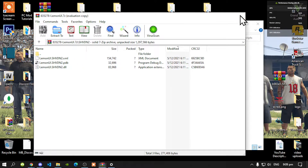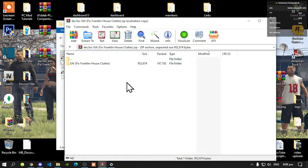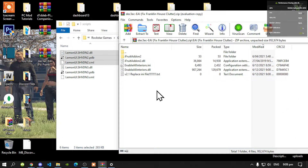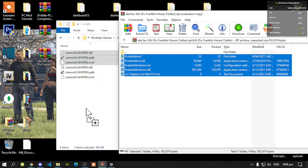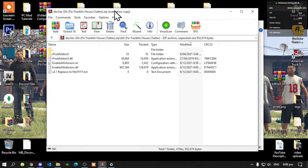Exit out of your extract folder, open up your Enable All Interiors folder, and now open up the folder inside your extract folder. Select all the files and folders and drag them inside your scripts folder, then exit out of your extract folder.